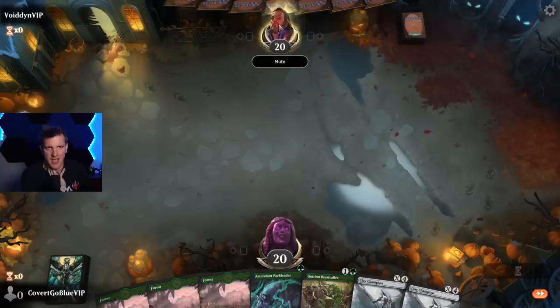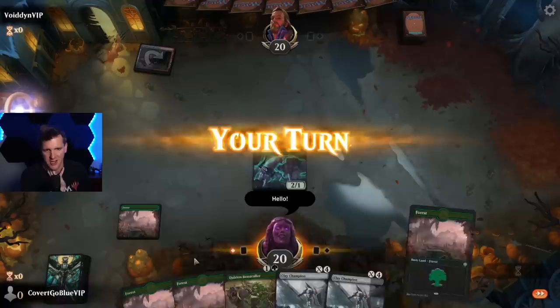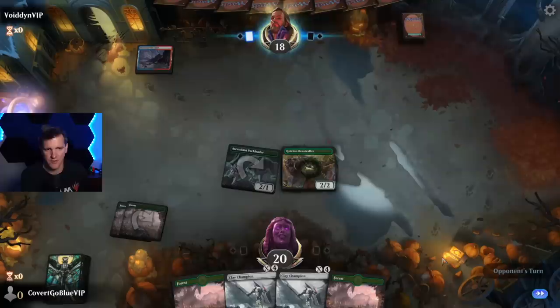We go first with a sweet hand — if we draw a three-drop it'll be perfect. Three drop and a land. I never go to the store to look at the new avatar — I'm a horrible representative. Yes, yes, hello, we're all friends here until somebody gets smashed in the face.